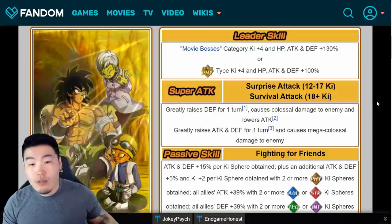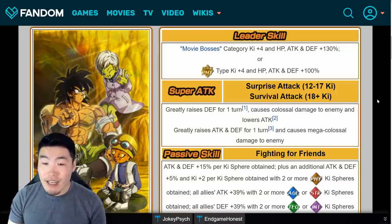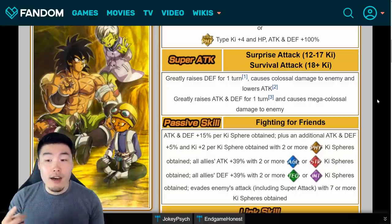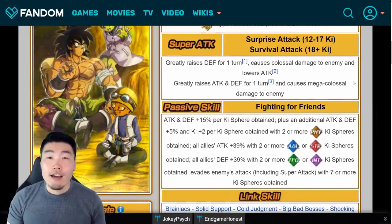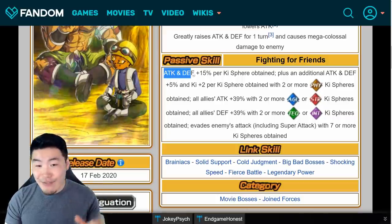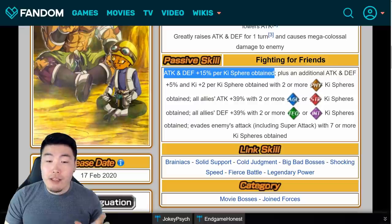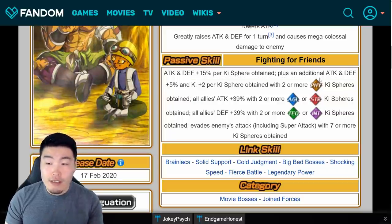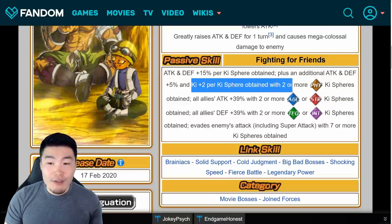Moving on to the Fizz Broly, Chi-Li, and Lemo: their leader skill is Movie Bosses, Ki+4, HP/Attack/Defense +130%, or Extreme Fizz types Ki+4, HP/Attack/Defense +100%. Their 12-Ki super attack is Surprise Attack, which greatly raises defense for one turn, causes colossal damage, and lowers the enemy's attack. Their 18-Ki is Survival Attack, which greatly raises attack and defense for one turn and causes mega colossal damage. Their passive is super long but: Attack and Defense +15% per Ki sphere obtained — that's the nuking aspect — plus an additional Attack and Defense +5% and Ki+2 per Ki sphere obtained with two or more Fizz Ki spheres obtained.